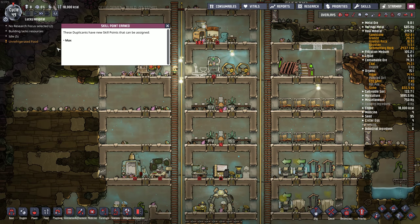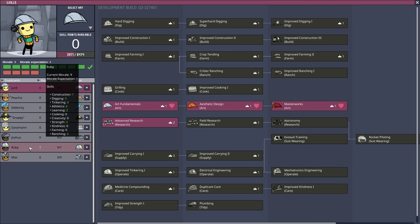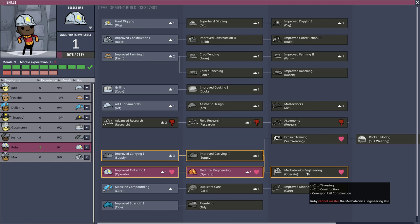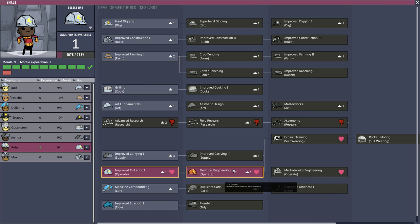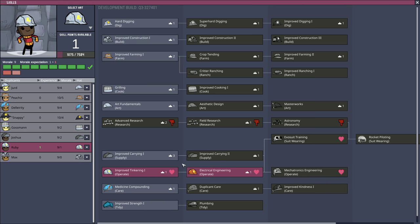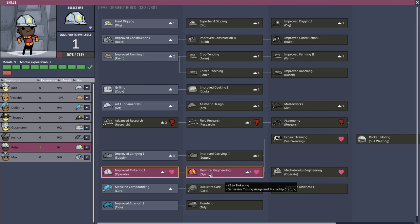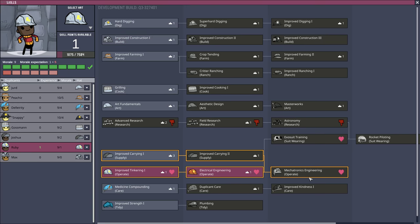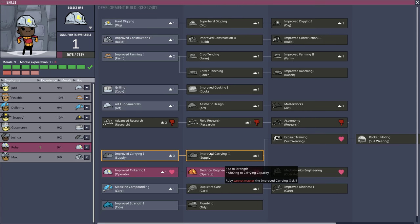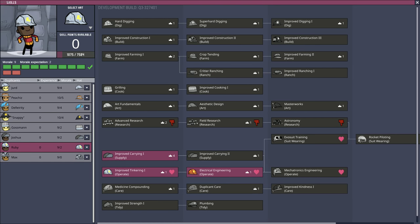I think I got some job promotions going on. Skills — Ruby, let's get you over here. The hearts used to mean they would learn their skills faster. I don't know if that's still the case since the update. Ruby cannot master — oh, those need improved carrying. I didn't notice this line here. Carrying is first.